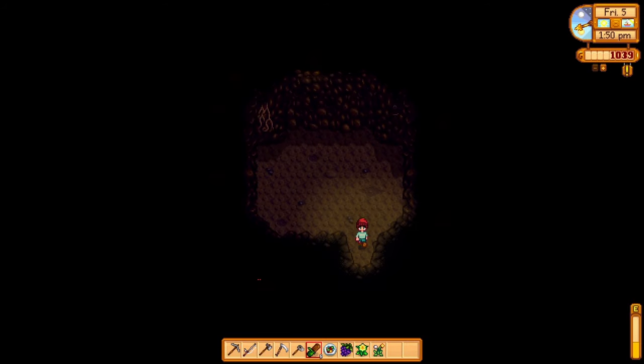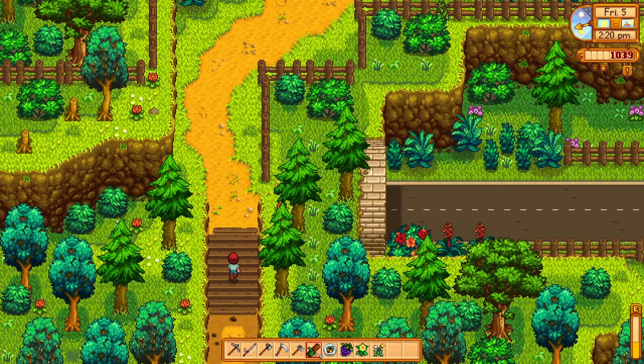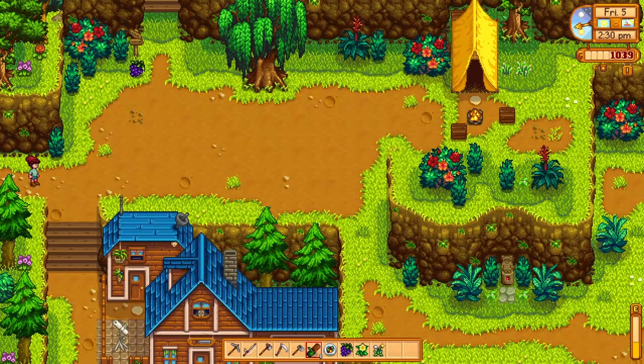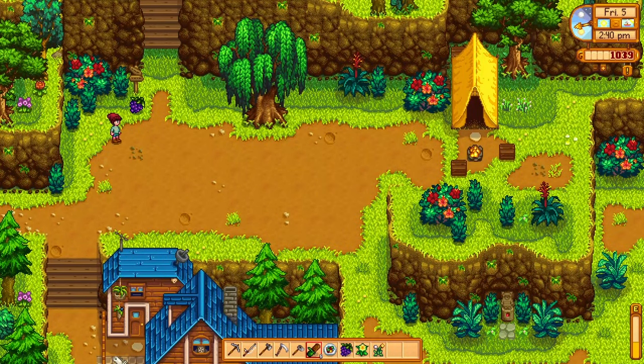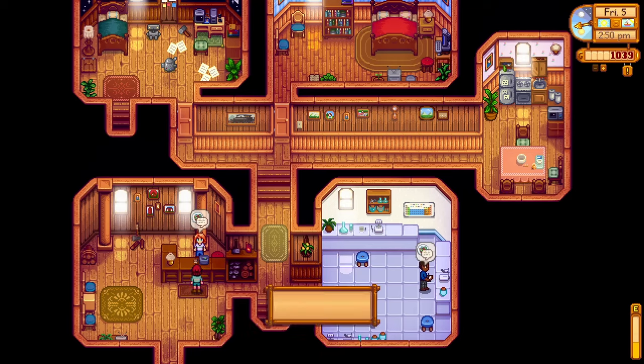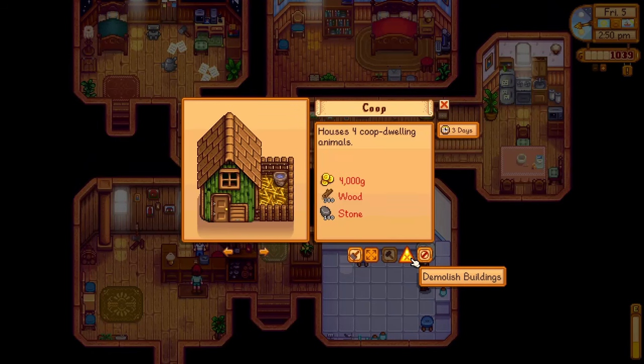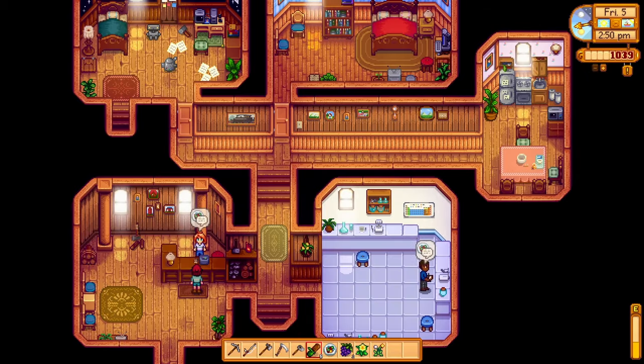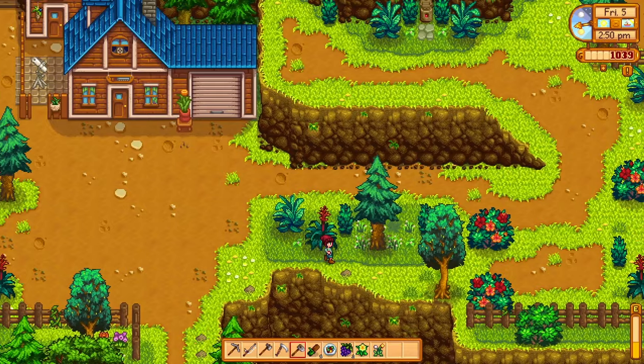Let's see if we have some fruits from our bats — not yet. Let me head to Robin's place. Oh look, we have a grape! We need to construct a bigger coop — a big coop costs 10,000 gold. We only have a thousand gold. That's funny. Since we're here, why not do some fishing?